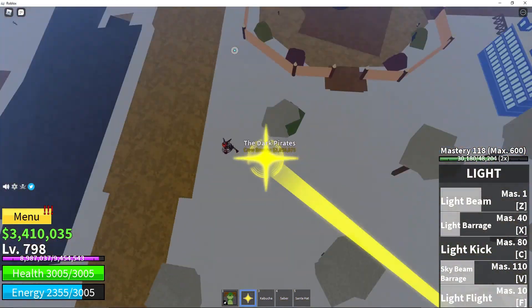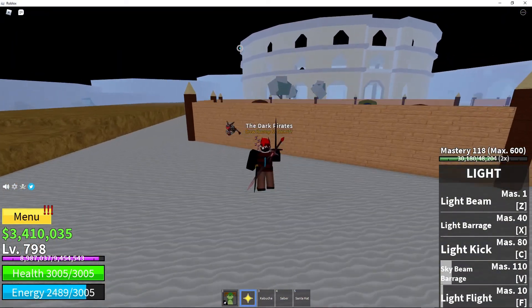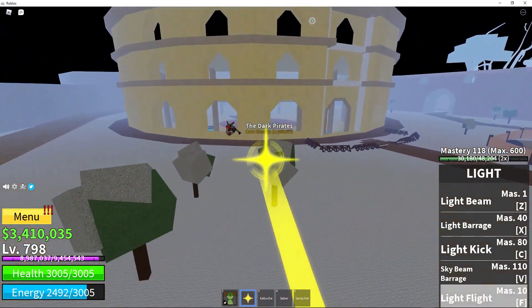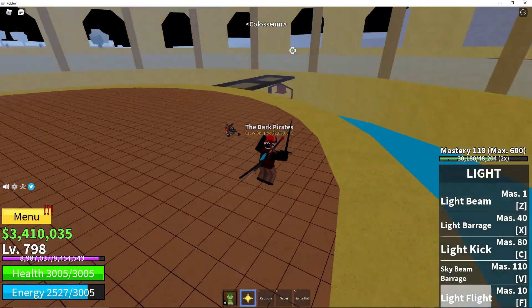Light is great for mobility, and it's probably the best fruit to use for finding the Legendary Sword Dealer just from how fast it is. Like, if he spawned over here you just fly from all his spawns. He hasn't spawned though.